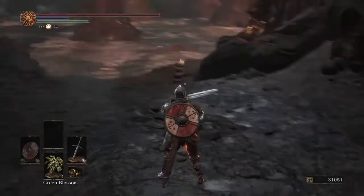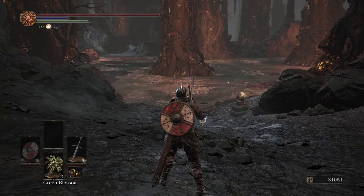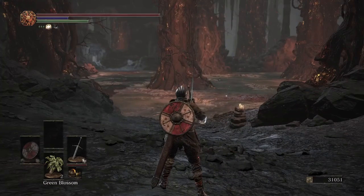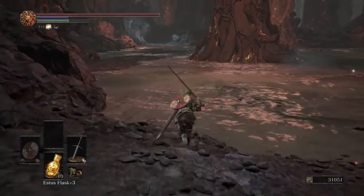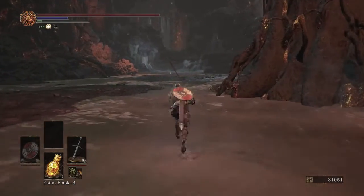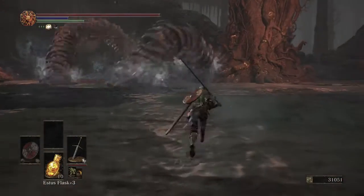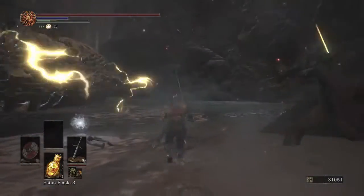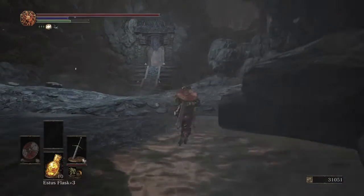We are going to run directly towards the next bonfire. You see all those items — you don't want those items yet, you're going to get punished for trying to go for them. Just sprint across. As we sprint across, a worm is going to come up. Follow my path — you want to stick to the right side of the worm and you'll get past him just fine. If you stop for a single item, you're going to get hit by the ballista or get rocked by the worm. Pop a green blossom, sprint for the back side of that tree.